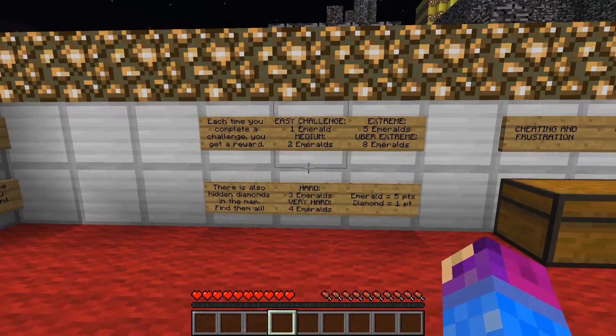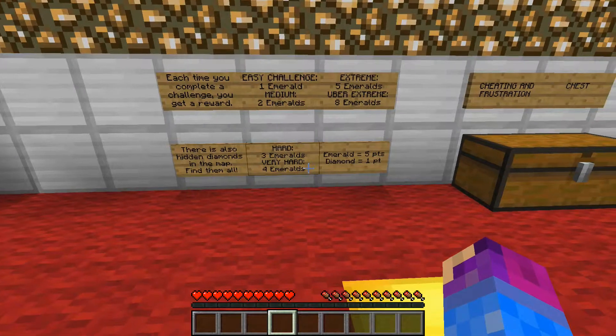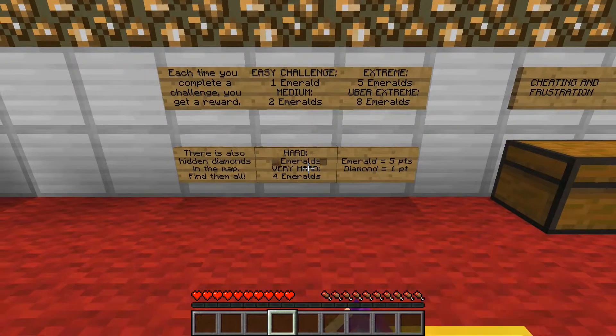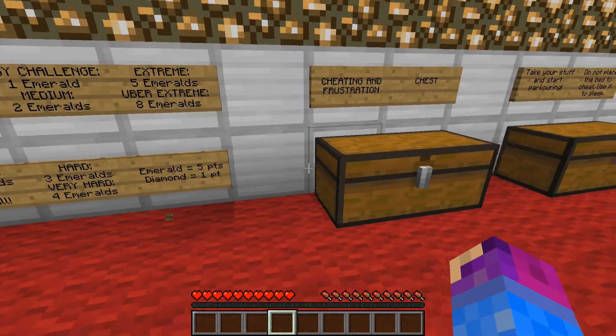Each time you complete a challenge, you get a reward. For the easy challenge you get an emerald. For a medium challenge you get 2 emeralds. For extreme you get 5. And for uber extreme you get 8 emeralds. There's also hidden diamonds. Hard is 3 emeralds. Very hard is 4 emeralds. Emerald is 5 points, diamond is 1 point.